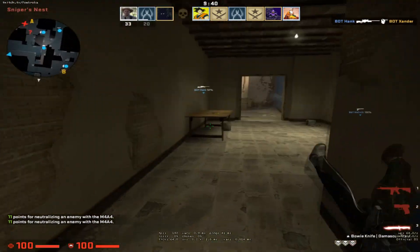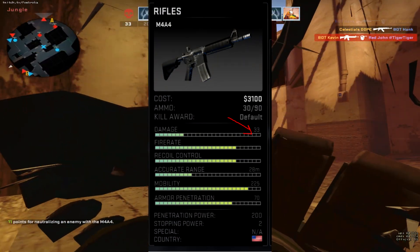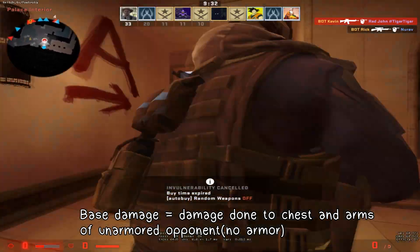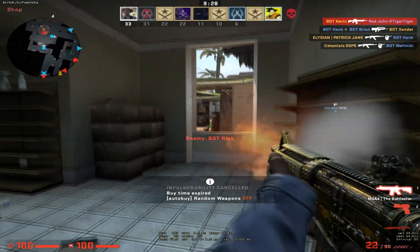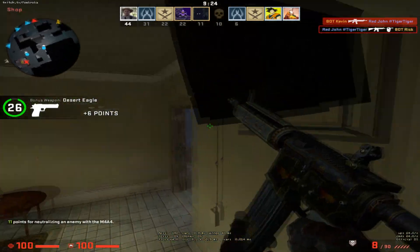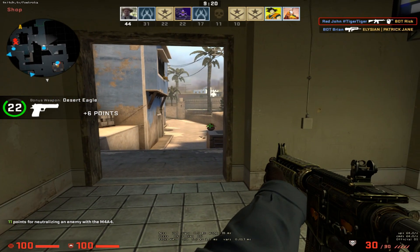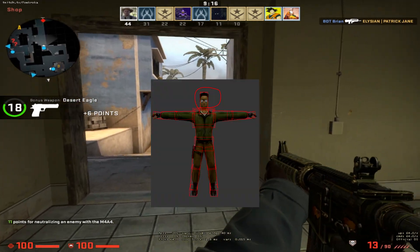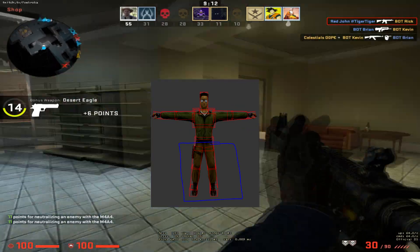Let's start off with the most basic one: the base damage. The base damage the game displays in the buy menu is the damage that would be dealt to an unarmed opponent to the chest and arms. This damage would be reduced if the opponent wears Kevlar. In CSGO, the player model is divided into head, stomach, chest and arms, and lastly the legs.